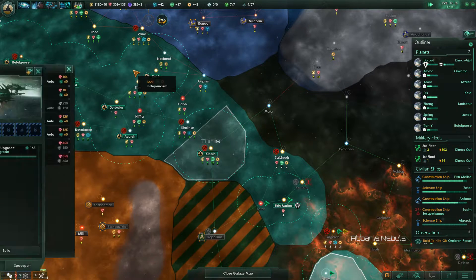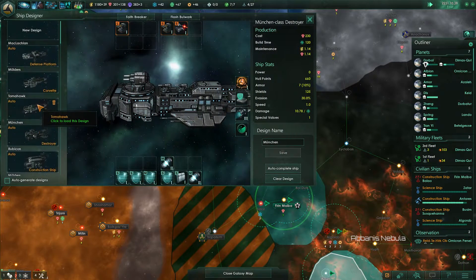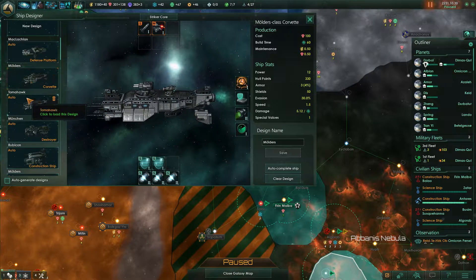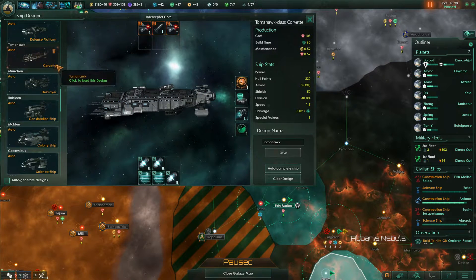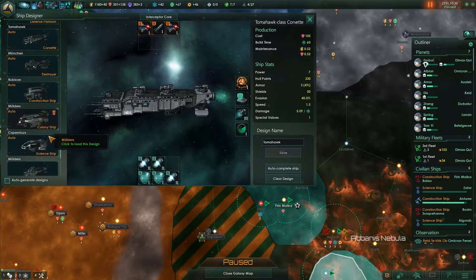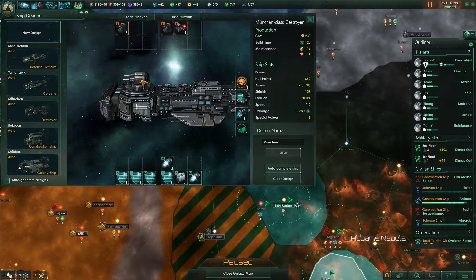We have two Corvette classes at the moment — an auto-generated one and one I made myself. I like mine better, except the thrusters need to be updated. I prefer to have one medium gun instead of three smaller ones. The mineral processing plant is pretty much the same as what we had for the energy plant — it produces just as much but gives a 10% bonus to all other minerals produced on the whole planet. The downside is it's a separate tech and a bit more expensive.